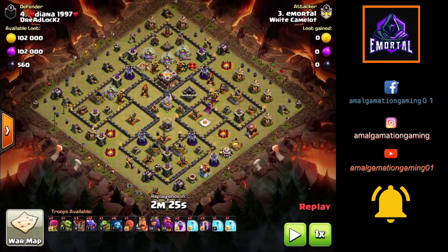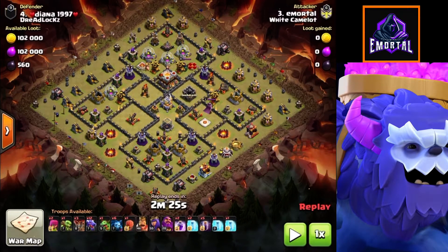Welcome back to my channel guys. It is Mort here from Amalgamation Gaming with episode 3 of Clash of Clans Reality. Today we are taking a look into the clan war leaks and I will be using a drag bat attack strategy for this particular attack.